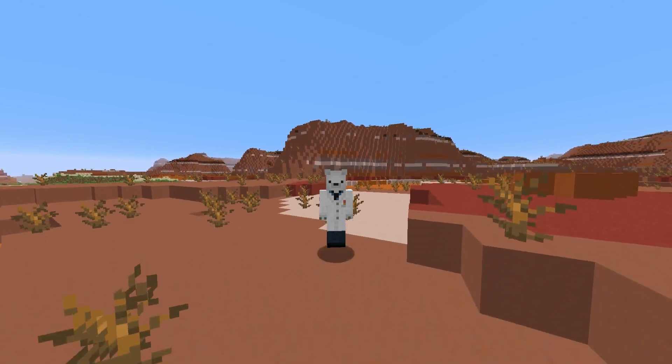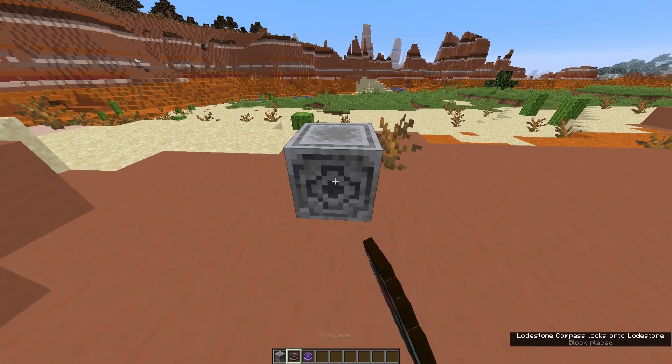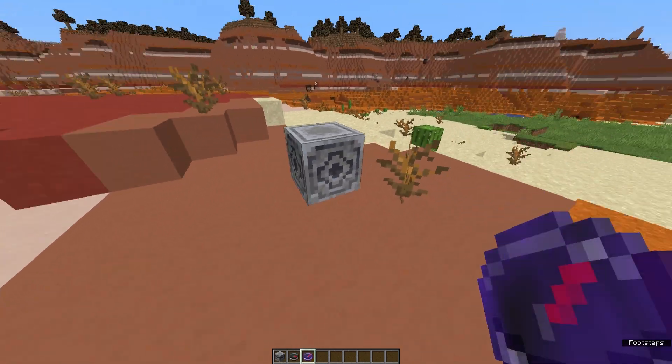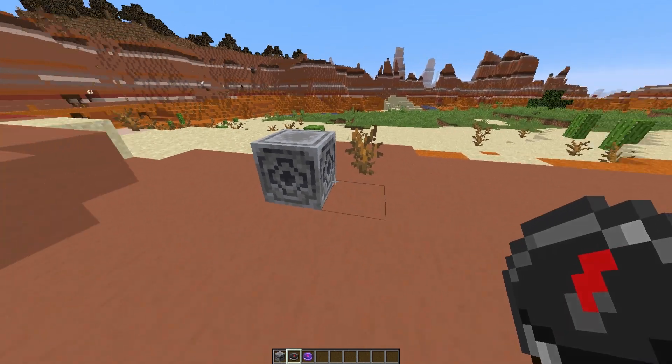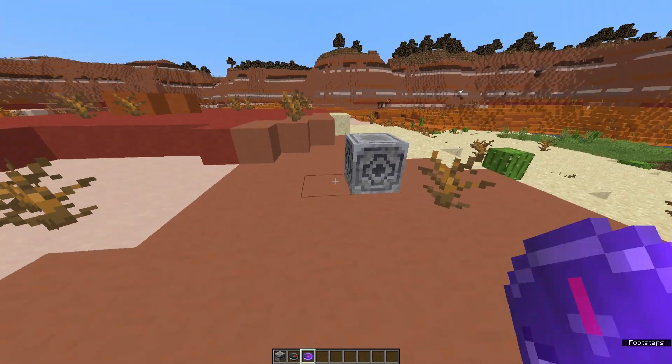So you might be wondering, Jaxx, what is The Lodestone? It is a block that when you place it down and right-click it with a compass, it will enchant that compass and make it sort of point towards that Lodestone. As you can see, this compass doesn't point towards that Lodestone, but this one that is enchanted with the Lodestone does.